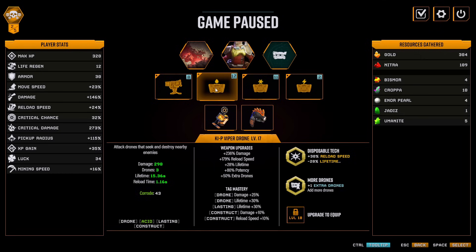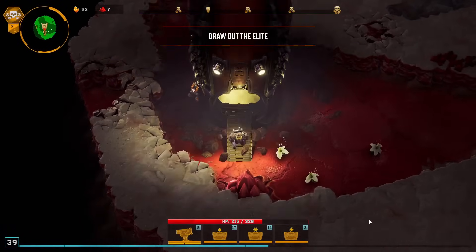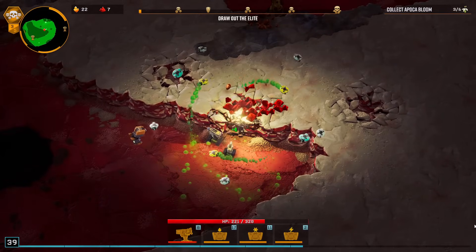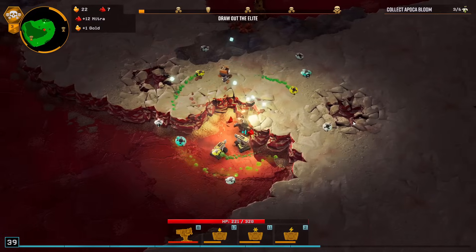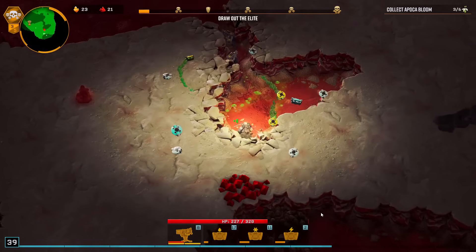Drone reload is whatever — they already have crazy uptime: 15 seconds lifetime, 1 second reload. Yeah, reload doesn't really matter on drones that much. Look at all the drones already, looks kind of cool — but we can do even more and we will.